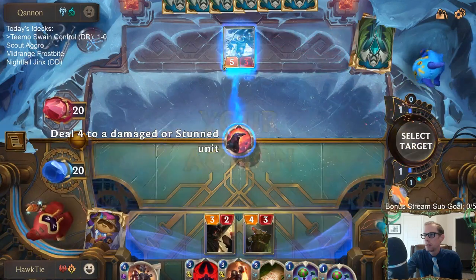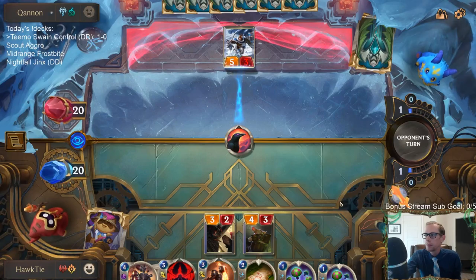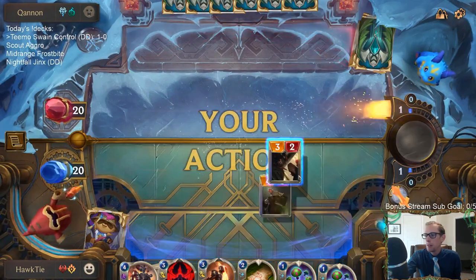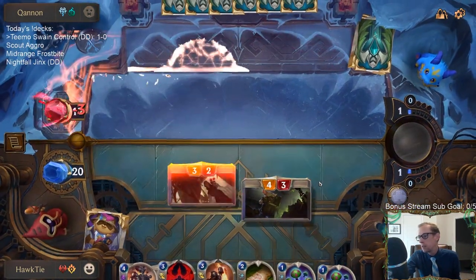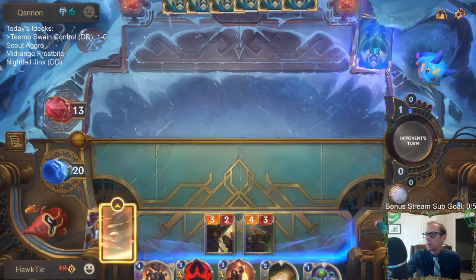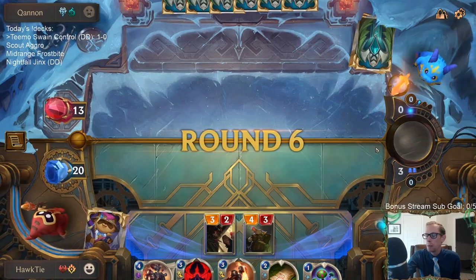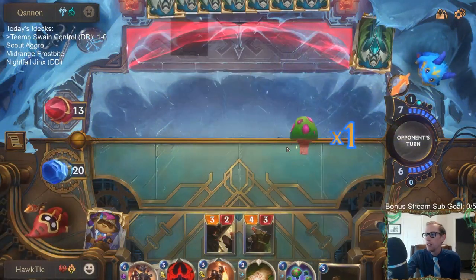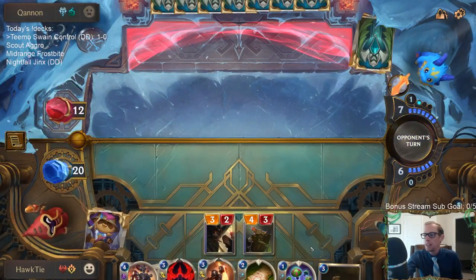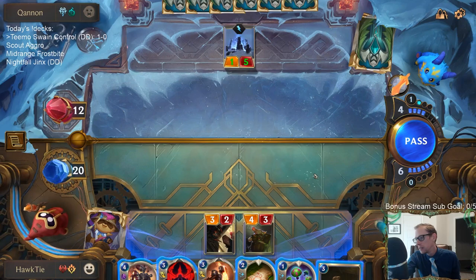Mystic Shot and Ravenous Flock. I can give them the five Puff Caps now, which I think I'll just do — it's just more cards they're going to draw. Obviously if I had a Peddler I'd wait, but we already had one Peddler die. I'm very glad to draw the Peddler — they drew that Puff Cap right there.